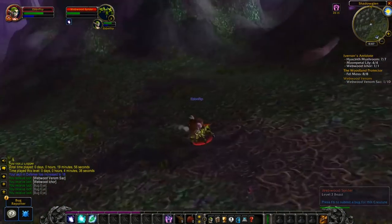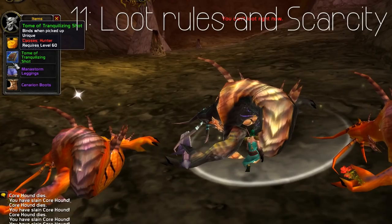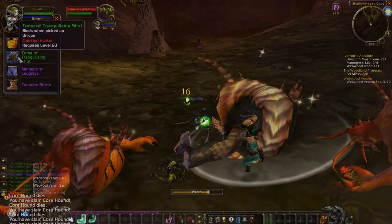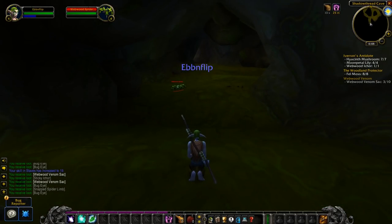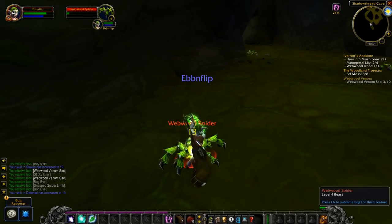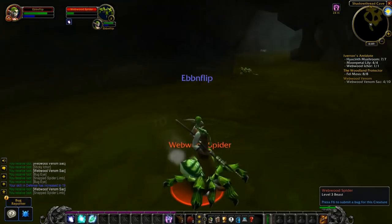Understand loot rules and accept that there is a very good chance you might not get a single item. Loot works differently in Classic — each boss drops a few pieces and your whole 40-man raid group has to divvy up the loot. Whether you're using loot council, DKP, or rolling on items, it is very likely you will leave a Molten Core run without any items — which makes getting a piece of loot that much more exciting. Don't get discouraged; there are always other runs to be had.